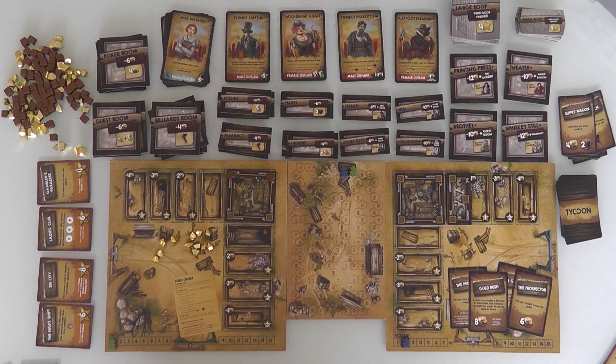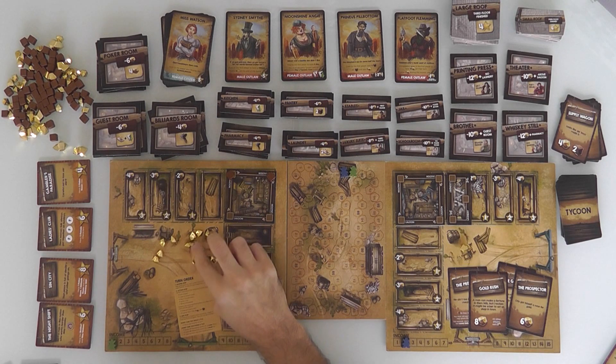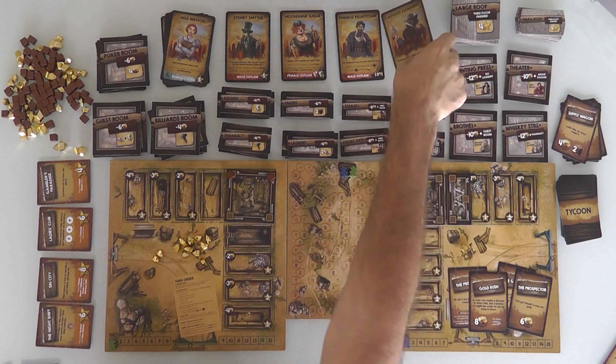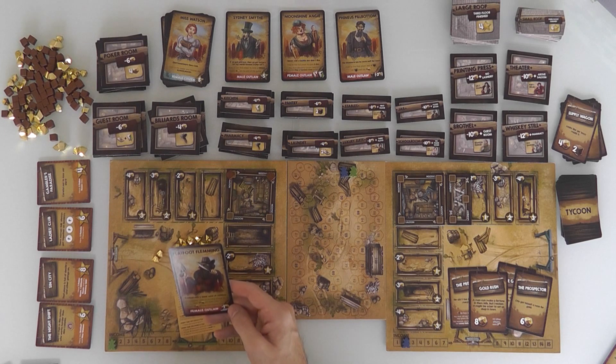And I get one more action after that. Now here's an interesting problem — by doing that Supply Wagon, I went over ten gold. And as soon as somebody has ten gold, Flatfoot Fleming shows up and starts draining their income for the rest of the game until you bribe them to go away. I did not want to have ten gold.